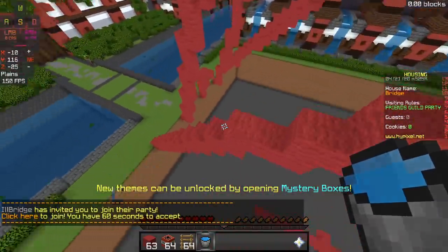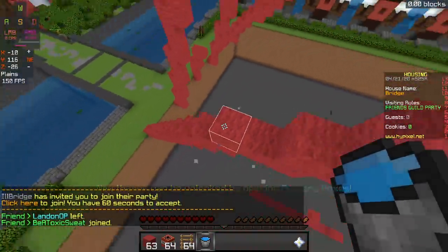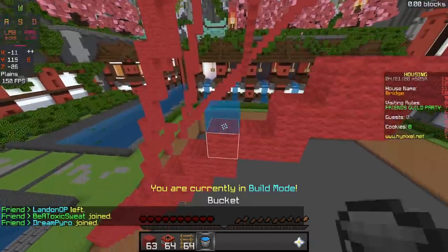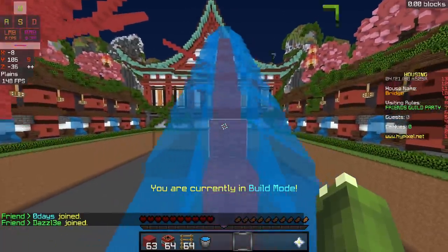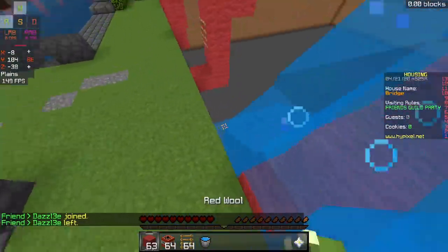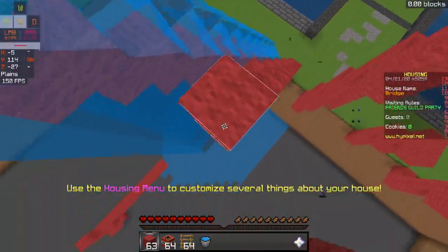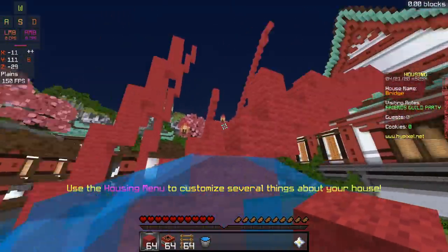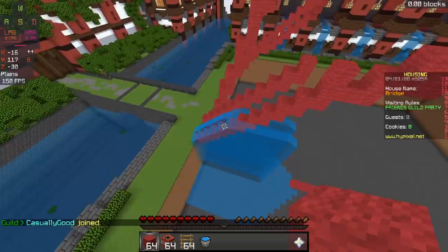Water is very underused. You can use it for three different methods. One is actually watering a bridge. Let's say you have a one-stack bridge like this — if you place water at the top, it'll completely flood it and it will take forever to get up. It just slows down your opponent a lot. The only way out, if your opponent is smart, is to make another bridge to get up. But that takes time and blocks, so they might not have as many blocks, and it will stay around for a while. Watering a bridge can be really, really good in some cases.